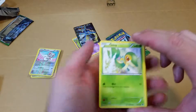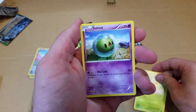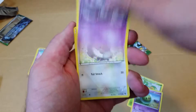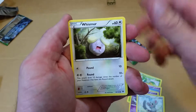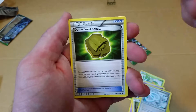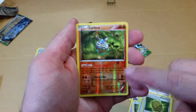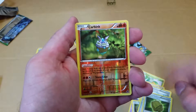I have enough Snivy's to wallpaper a room here. In the third pack, we've got Snivy, Celosis, Gothita, Mincino, Whismur, a Bent Spoon, Altaria Spirit Link, Dome Fossil Kabuto, and a Carbink — this is a Reverse Holo Rare, I keep getting him as the Rare.